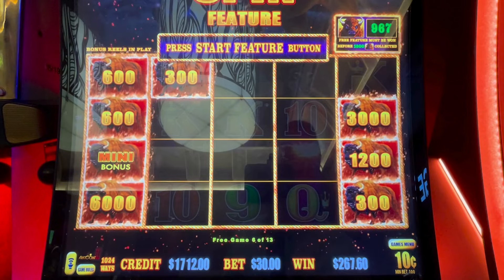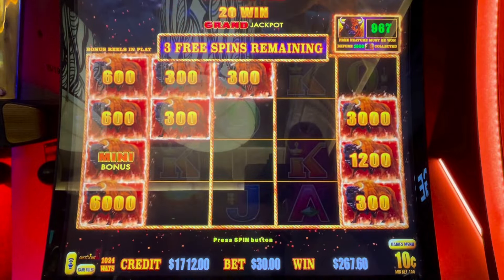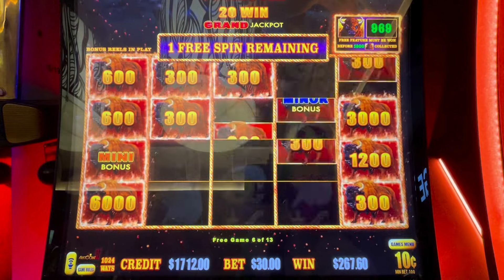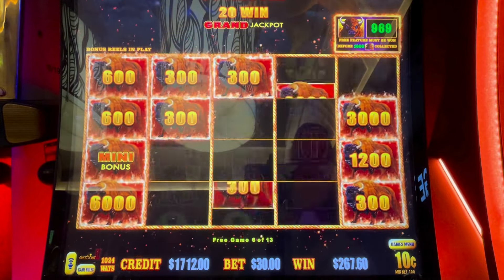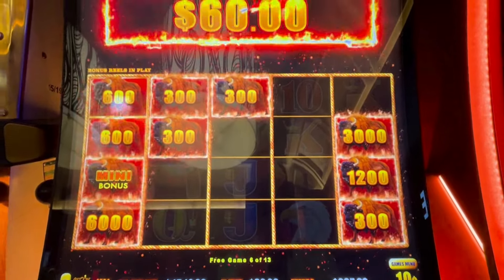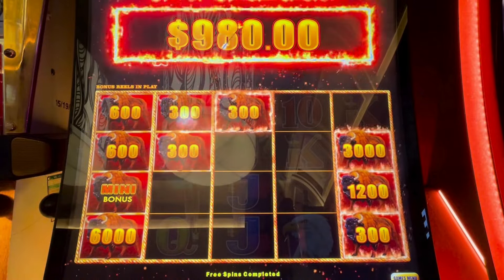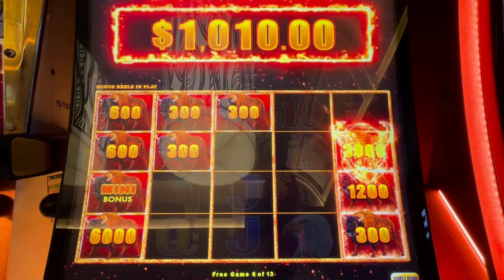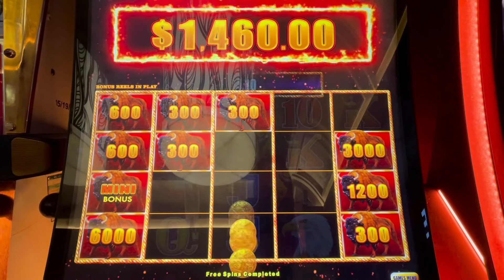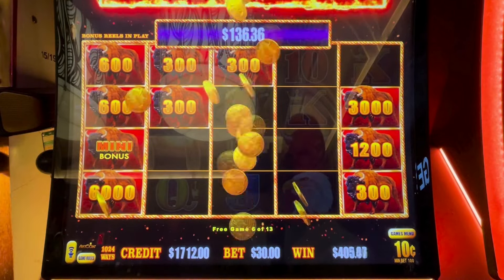Can we get some green or some blue? Here we go. Look at that minor going by over and over. That's good. Pretty good bonus and a bonus. 1,460 dollars on top of the 200 and change — and we are not done yet, we got more spins to go.